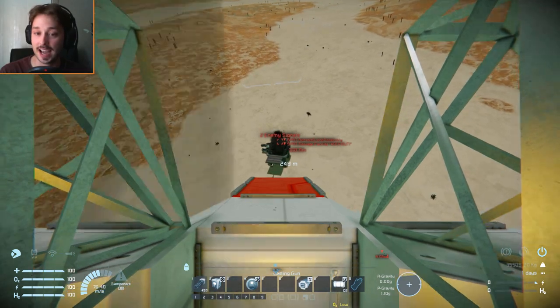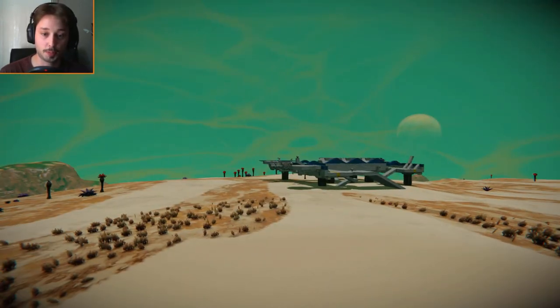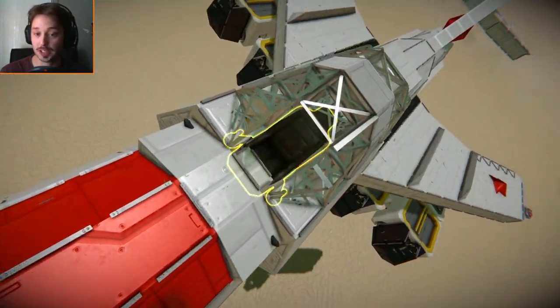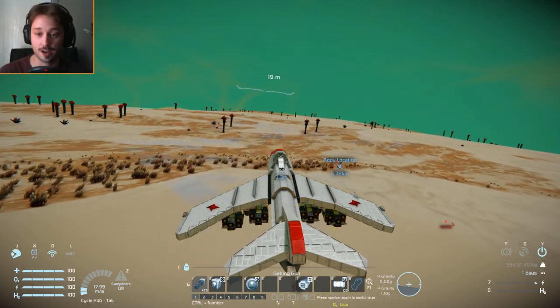I'm now going to come down — looks like I'm going to suicide bomb that place. I've spawned back at the base and spawned in a new ship. Luckily, when you spawn in this ship specifically, it has the script already loaded, so you don't actually have to worry about loading the script yourself.